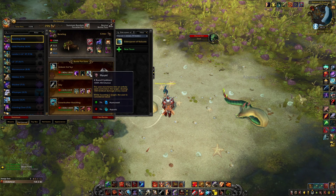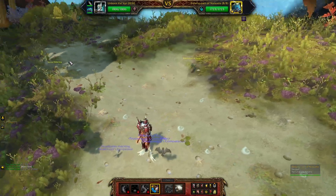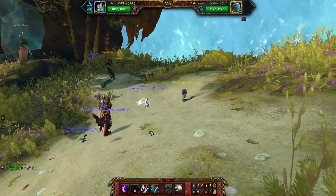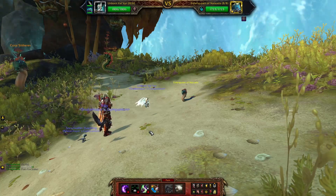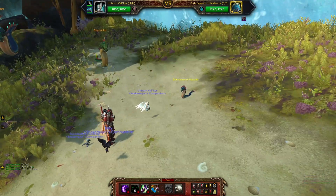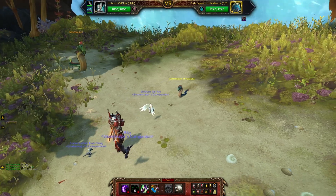Unborn Val'kyr with Curse of Doom and Haunt, and Ikki with Blackclaw and Flock — and that's it really. You don't need anything more. You could find a different tactic, obviously there is room to change it, but you only need to kill it once for the achievement, or kill it fast for pet battle charms.